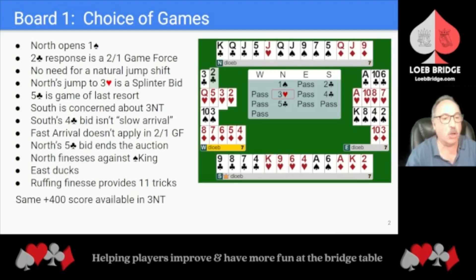Fast arrival and slow arrival don't apply in 2-over-1 Game Force because your partner's hand is unlimited. North has no slam interest. They don't believe that playing in a 5-2 Spade fit would be viable, assuming their partner has 4 Spades. They're going to be tapped in Hearts and may have difficulty drawing trump. North settles on 5 Clubs and their 5-Club bid ends the auction.